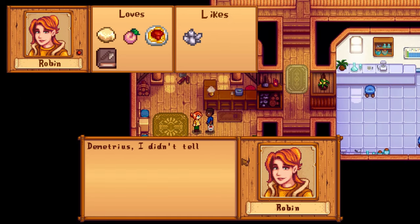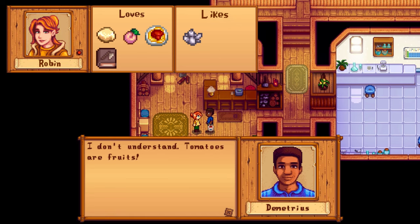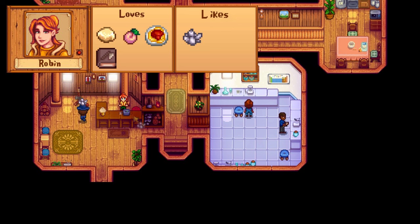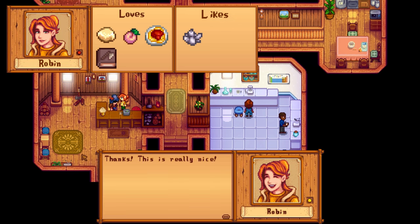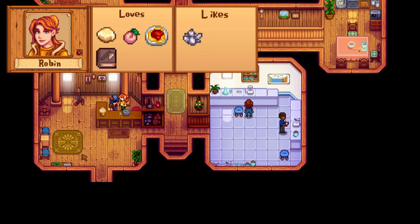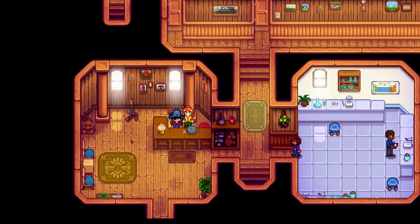Robin is also kind of hard to please. She only has four loved gifts: goat cheese, peach, spaghetti, and Woody's Secret. Spaghetti is relatively easy to make if you have a kitchen — just wheat flour and one tomato. If you don't have any of these, she also likes quartz. After 7 hearts you get the pumpkin soup recipe, and her birthday is on Fall 21st. The carpenter shop is open every day from 9 to 5 except Tuesdays, and on Fridays she closes early.